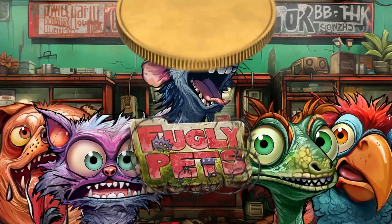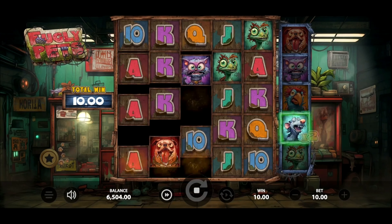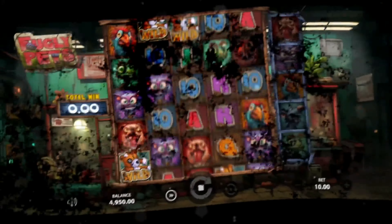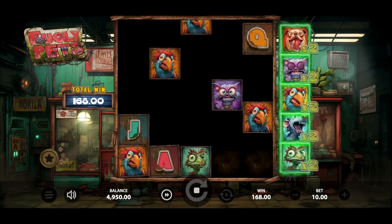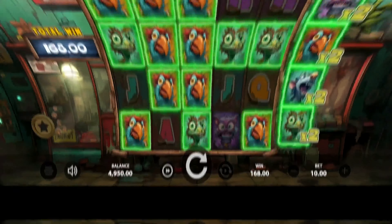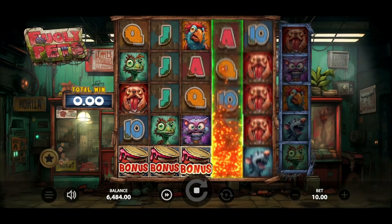Welcome to Fugly Pets, the slot game that brings a fresh twist to your gaming experience with its quirky charm and innovative features. Watch as wild symbols substitute for paying symbols. The top 5 high-paying symbols increase their own multiplier value by 1 with each consecutive win, increasing your chances of winning big.